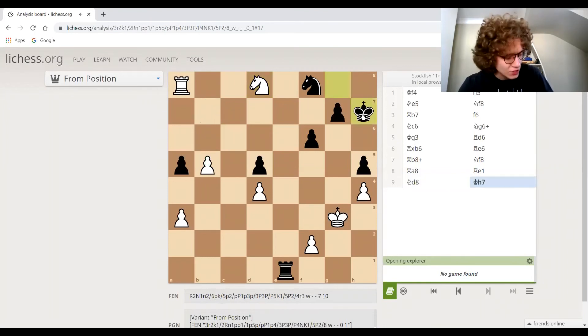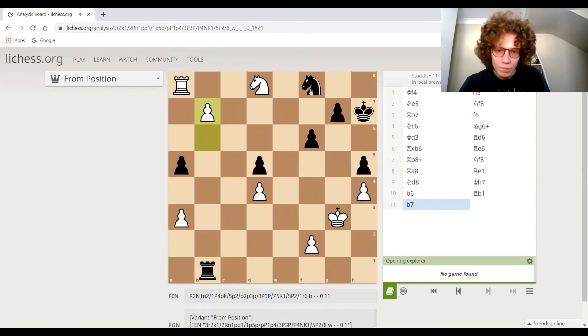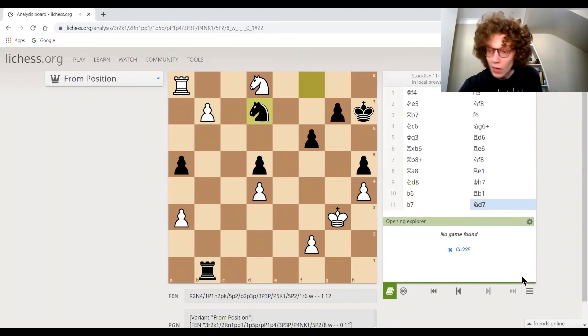After king to h7, trying to desperately unpin the knight from the king, the move pawn to b6 eventually gets to the end — even though after this move, can you spot white's next move? This is the last move in the game. After this move, black resigned because there's really just nothing that he can do to save the game.